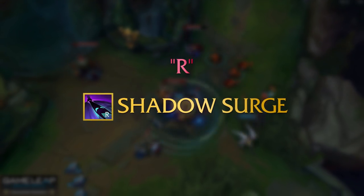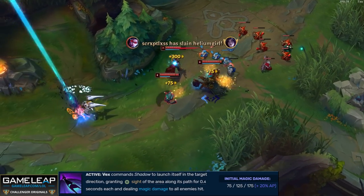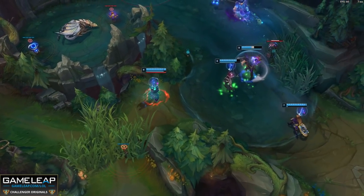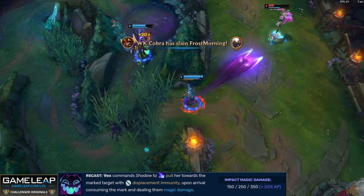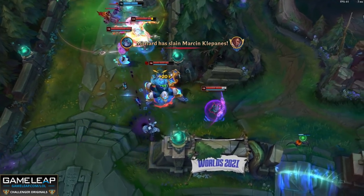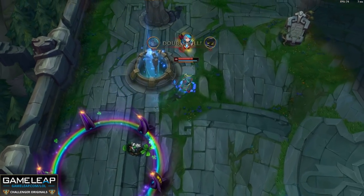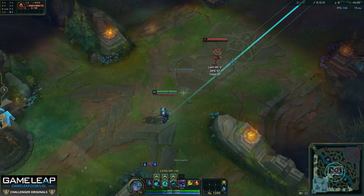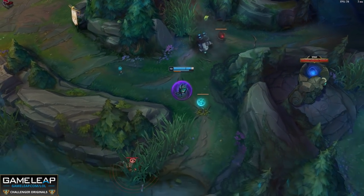Now for your ultimate, Shadow Surge: Vex commands Shadow to launch itself in the target direction, dealing magic damage to all enemies hit — minions and monsters — but it stops upon colliding with an enemy champion. This collision marks that enemy champion for four seconds and reveals them, and this then allows you to recast Shadow Surge, which will pull Vex towards the marked target. Upon arrival you consume the mark and deal magic damage. If the marked target dies within six seconds of being hit by Shadow Surge, you can cast your ultimate again at no additional cost for the next 12 seconds — so you can get multiple Shadow Surges off in teamfights. The range on your ultimate is insane: you can use it from either river to gank bot or top lane, or even for lane ganks later in the game.